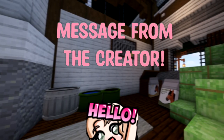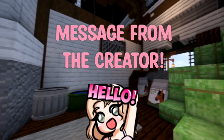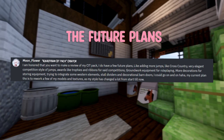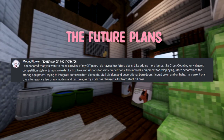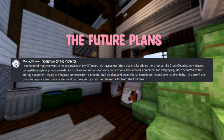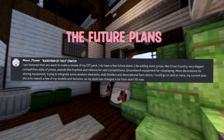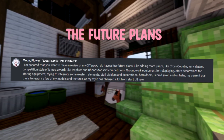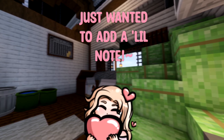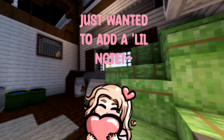A little post-editing message: I got in touch with Moonflower, the creator of the CIT pack. Moonflower said: 'I'm honored that you want to make a review of my CIT pack and I do have a few future plans, like adding more jumps like cross-country, elegant competition-style jumps, awards like trophies and ribbons, groundwork equipment for role-playing, more decorations for storing equipment, western elements, stall dividers, and decorational barn doors.' Their current plan is a rework of a few models and textures as their style has changed a lot.